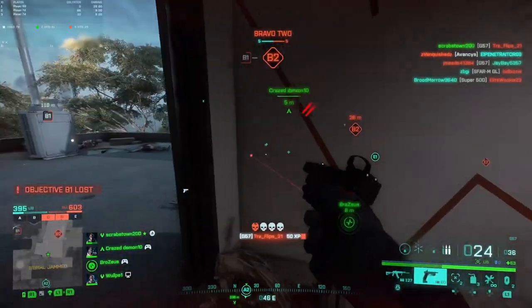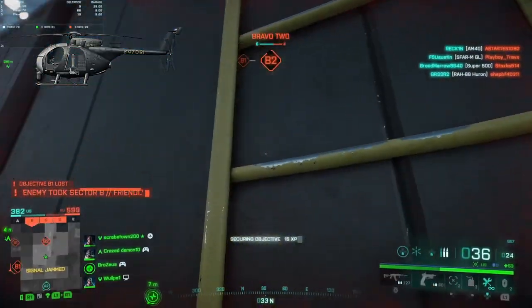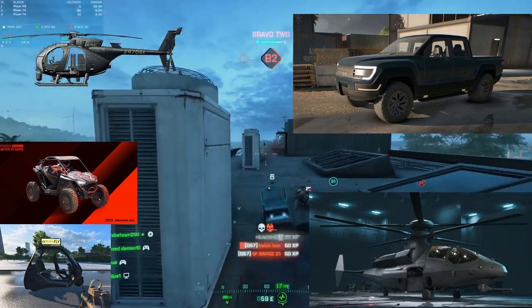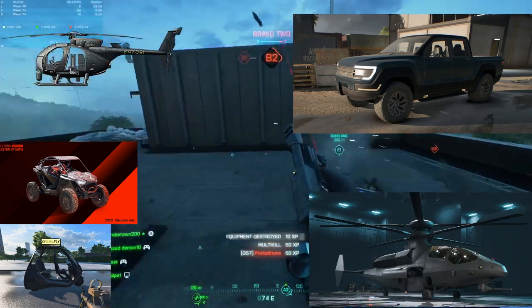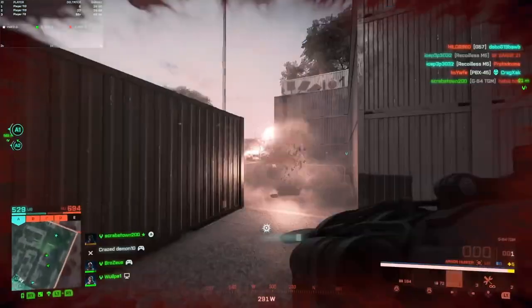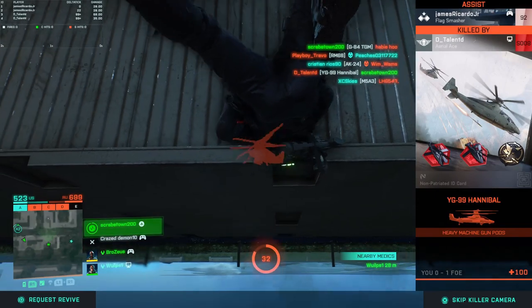The vehicles you can one-shot with her rocket launcher are the Scout Heli, the Stealth Heli, the Pickup Truck, Dune Buggy — any of those little cars people use to get around the map a little faster. It can two-shot the LAV transport with the 30mm or 50mm on top of it, but I would say its biggest use and the best thing you can do with it is to just target aircraft.